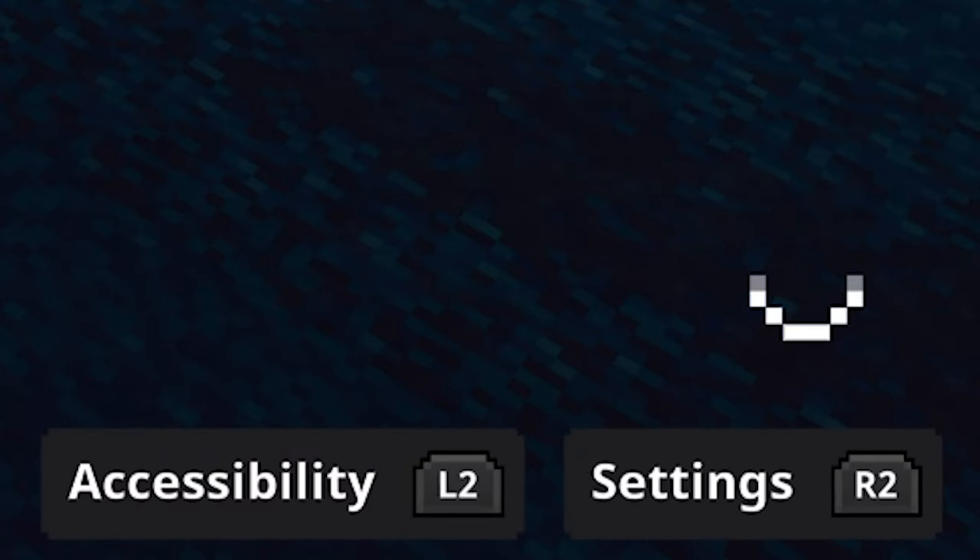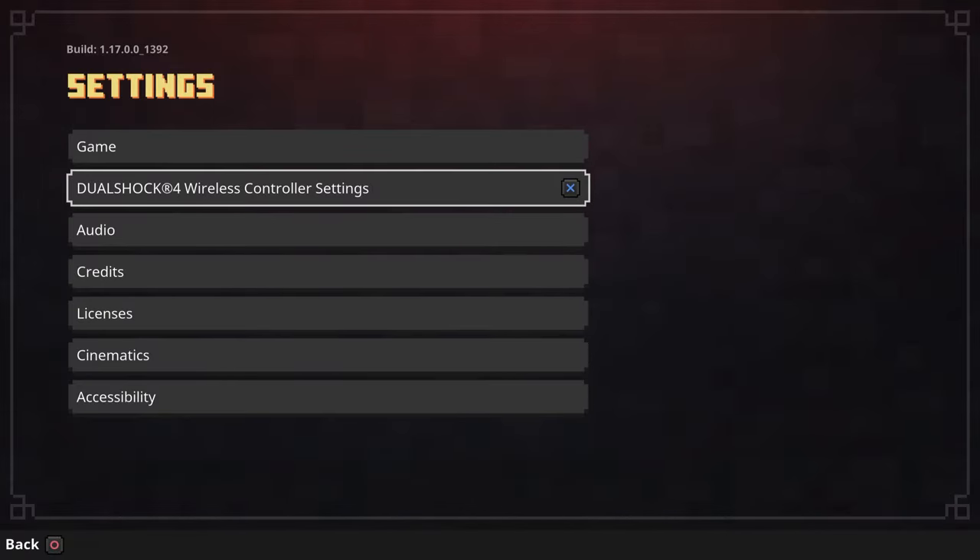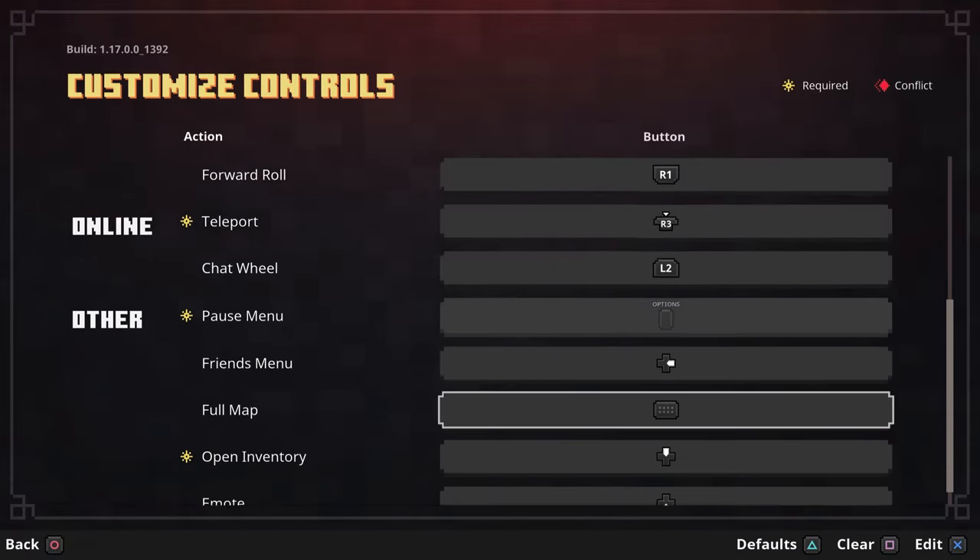So the first thing you'll need to do is go to the settings by pressing R2, then select your controller settings and customize controls, and then change the map key to the D-pad.